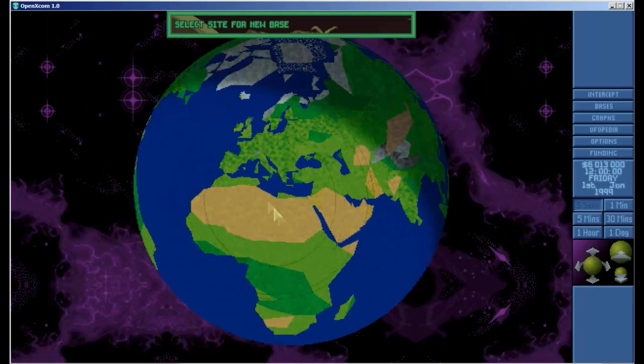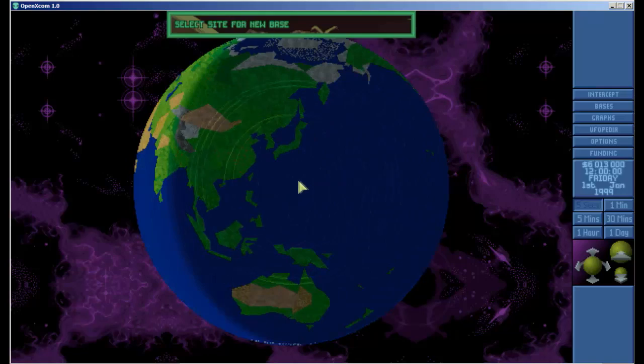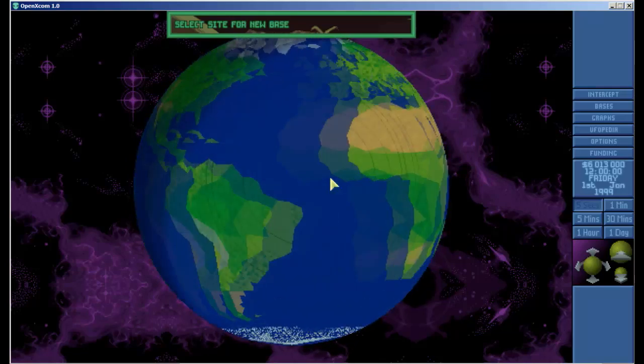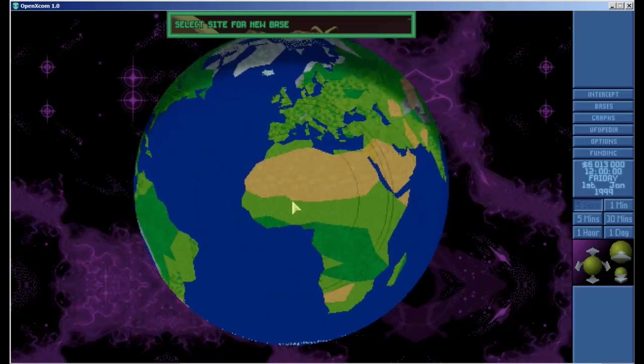Now we've got an opportunity to place our first base. I'm right-clicking around the globe and it centers wherever I right-click. I can also use the mouse center wheel button to scroll around. The new thing with OpenXCOM here is the radar coverage circles: the first smallest circle is a small radar, the second is a large radar, and the third is a Hyperwave Decoder. With this range, you can see what your base will cover.